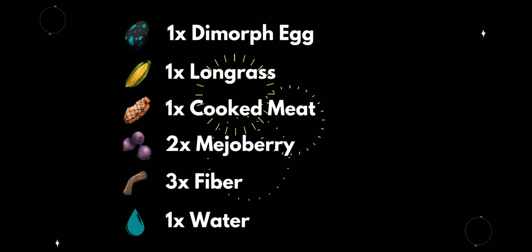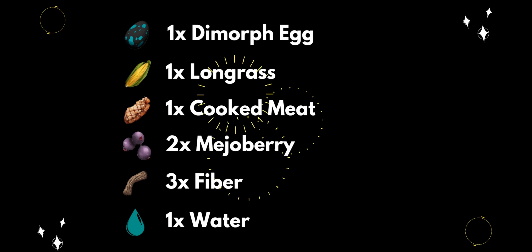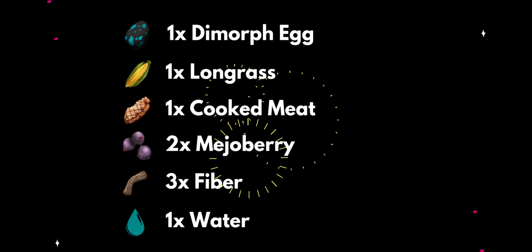First, we will see the ingredients of Dimofod. We have the first ingredient: 1 long grass, 1 cooked meat, 2 mojo berry, 3 fiber, and 1 water skin.